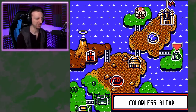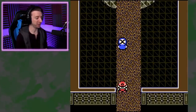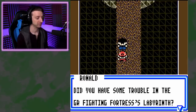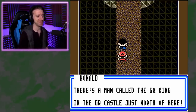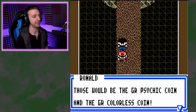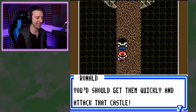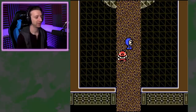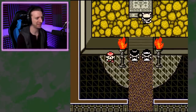Before I do Psychic, I kind of want to go to the Colorless Altar, because I don't know if that's actually... You've made it here quickly. GR Castle is just north. There's a catch though — you need two coins to meet them: the GR Psychic Coin and the GR Colorless Coin. You should get them quickly and attack that castle. But seeing how slow you work, I bet I'll get there first. Why am I even doing anything if you've just got it? This is the most cult-like place I've been so far with the music.